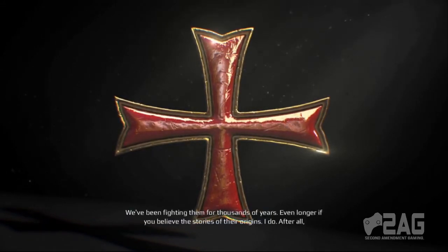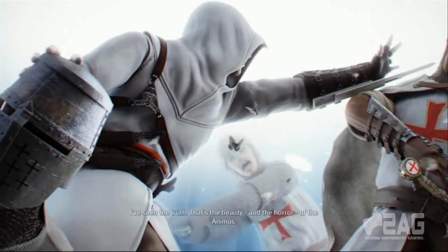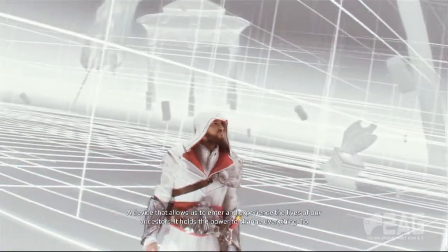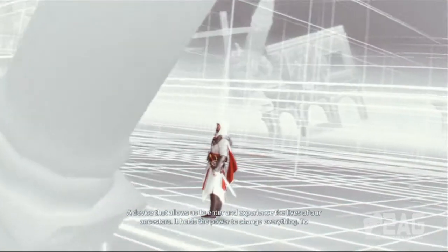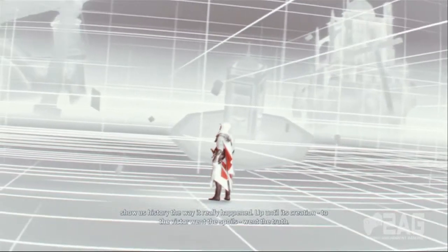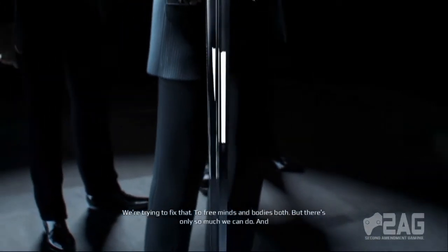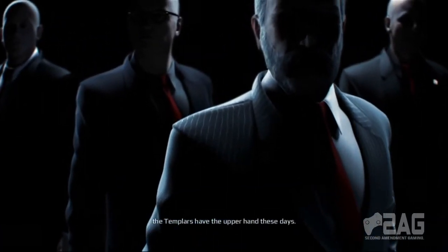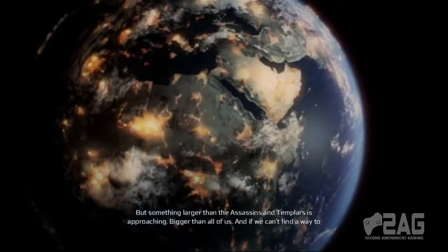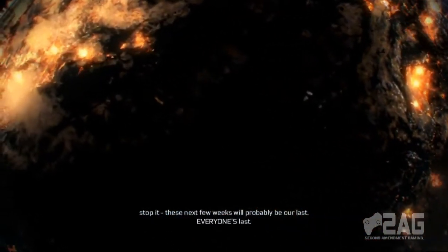We've been fighting them for thousands of years — even longer if you believe the stories of their origins. I do, after all I've seen. That's the beauty and the horror of the Animus: a device that allows us to enter and experience the lives of our ancestors. It holds the power to change everything, to show history the way it really happened. Up until its creation, to the victor went the spoils — and the truth. We're trying to fix that, to free minds and bodies both. But there's only so much that we can do, and the Templars have the upper hand these days. But something larger than the Assassins and Templars is approaching — bigger than all of us — and if we can't find a way to stop it, these next few weeks will probably be our last. Everyone's last.